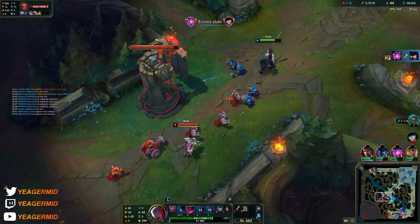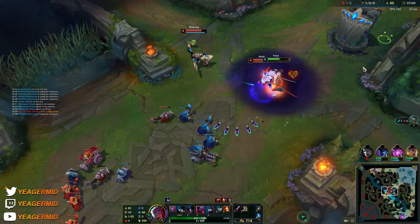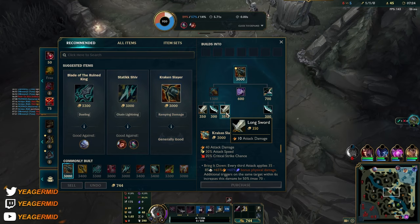Akali is level 6 now, so this is when you have to be really, really careful because she can all-in you at any time. Do not just Q forward - if you do that, you're dead. You see, they just all-in as soon as they get level six and you are gone.